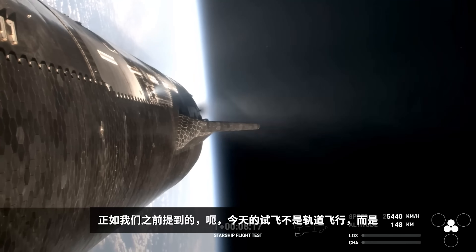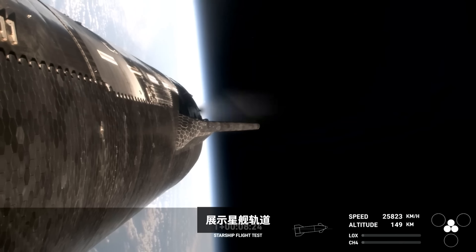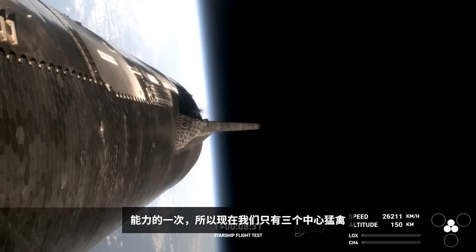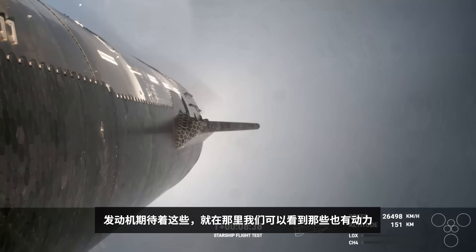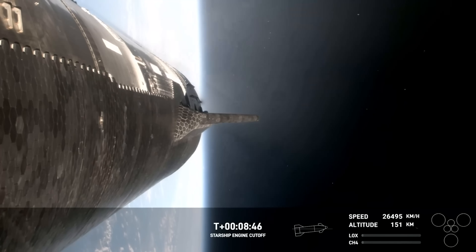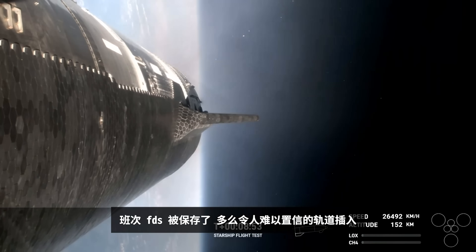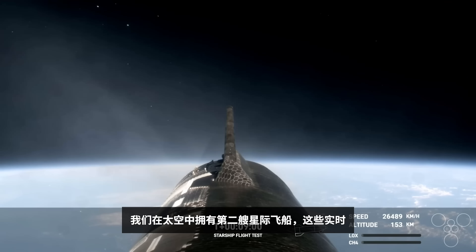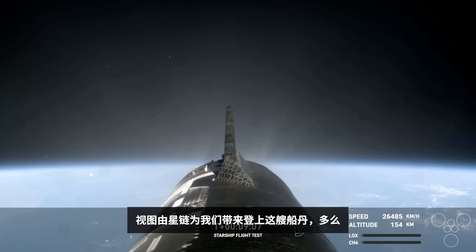As we mentioned before, today's test flight is not an orbital flight, but rather one that demonstrates Starship's orbital capability. Right now we are under power with just the three center Raptor engines — and just there, we can see those have also successfully shut off. Ship FDS is saved. What an incredible — phenomenal orbit insertion. We were hoping to hear that callout. Amazing views once again from Starship. We have our second Starship in space.